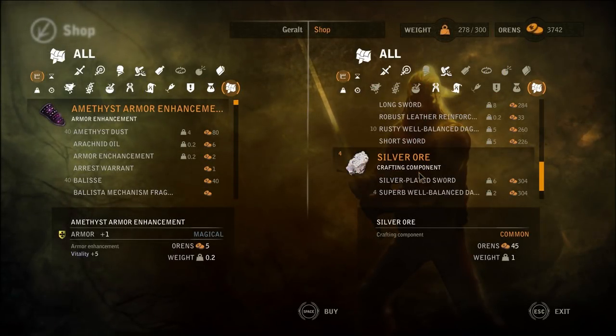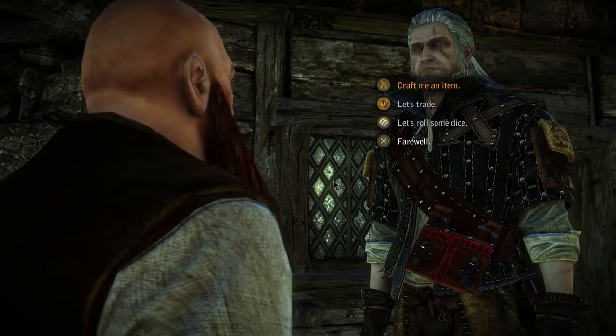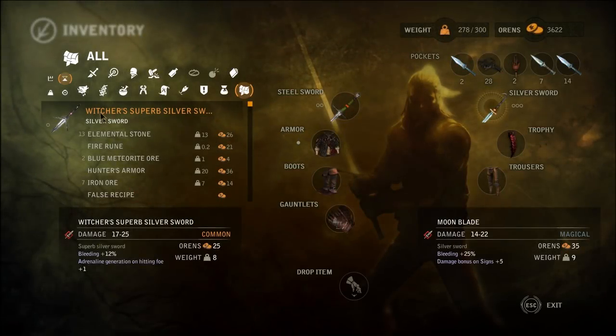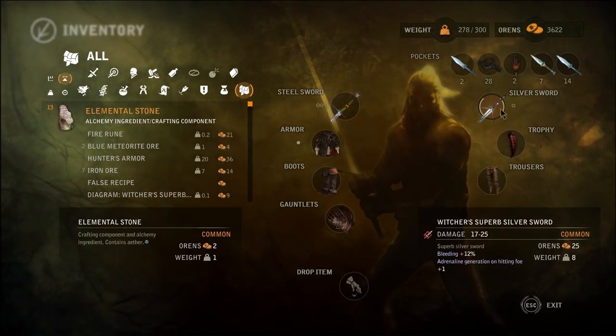You have silver ore! Okay, we're all good. Silver-plated sword, superb. Got a lot of stuff here. Can I please have this? Just one is fine. And then - please, craft me a new sword. We're all good now, thank goodness. There we go. We have a... ooh, it looks fancy. It doesn't have a hook. My Moonblade - I'm finally retiring the sword from The Witcher 1 now. There we go. We have a superb cutlass. We have a Witcher's superb silver sword.